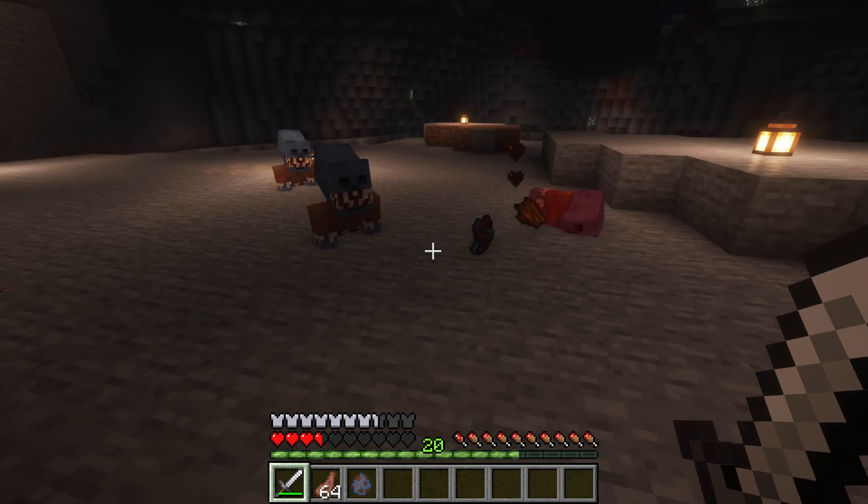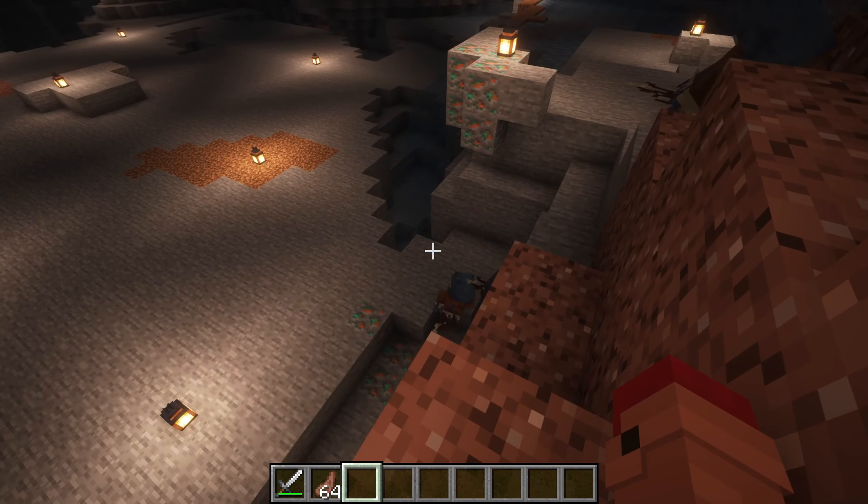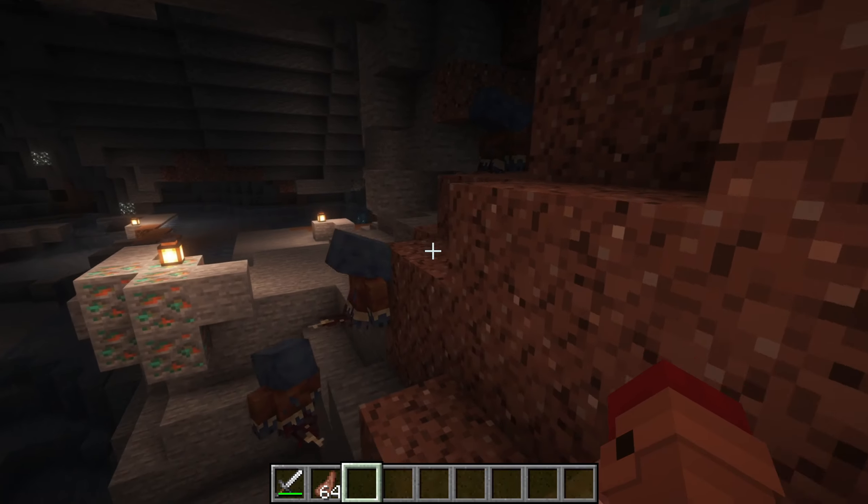First we have the Crowder Zombie. It has no legs but makes up for being really fast and sneaky. It can even climb walls, so it's not easy to escape from.